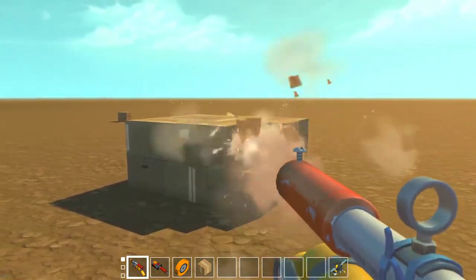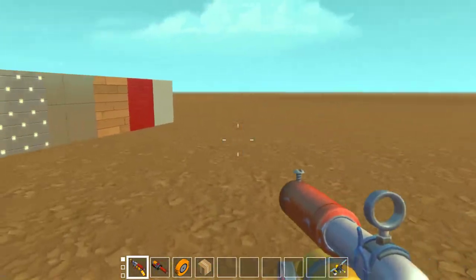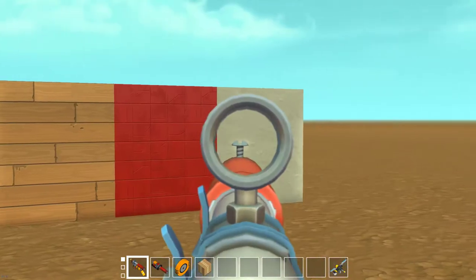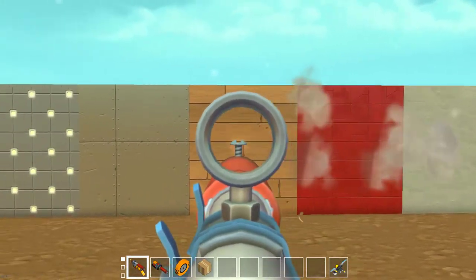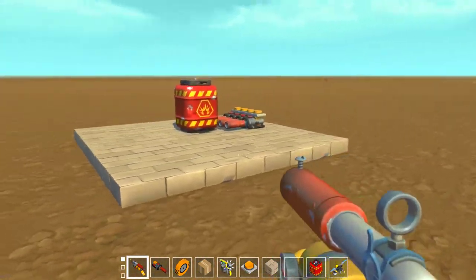In the game, the only guns are these potato cannons known as spud guns. They can push objects around and break cardboard blocks, which are the only blocks that will break when hit by spuds. Propane barrels are explosive barrels that when shot with a spud gun or hit with a hammer will explode.